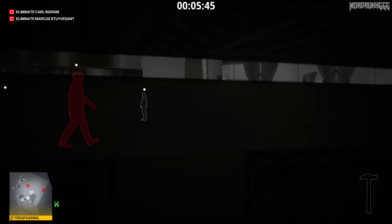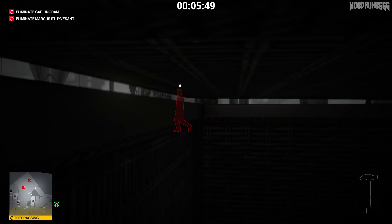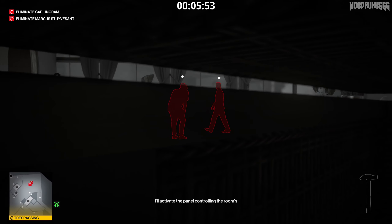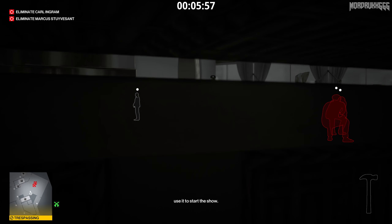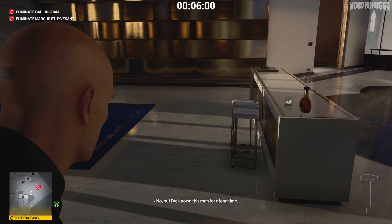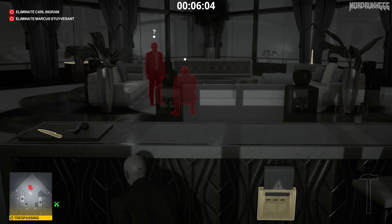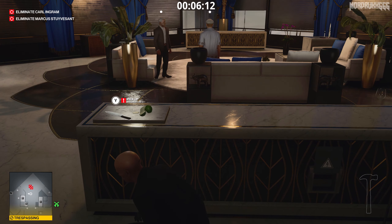Once the second target gets here, wait for the dialogue from Gray to finish, then pop on the room security features when you're ready. Try to duck down quickly because the way the switch works, as long as one of them is suspicious you can't secure the room — kind of annoying.